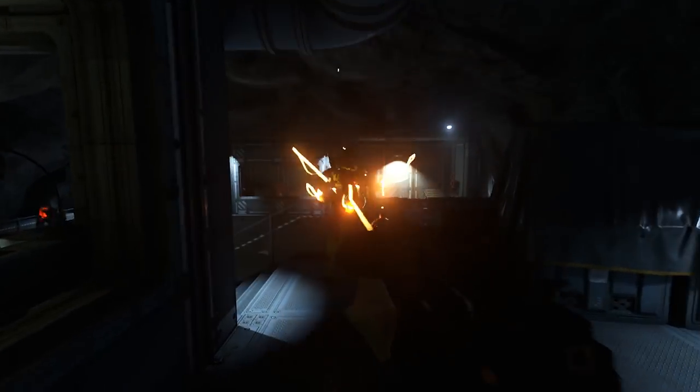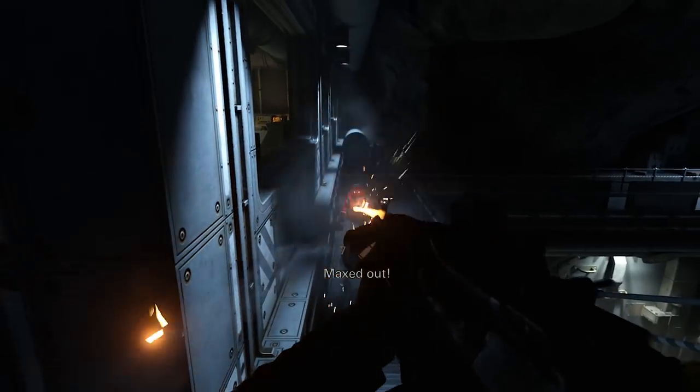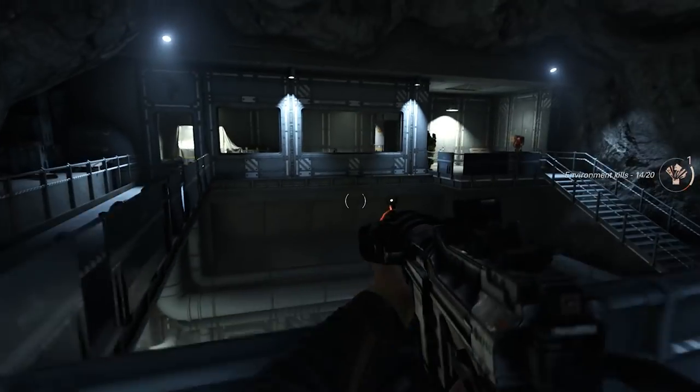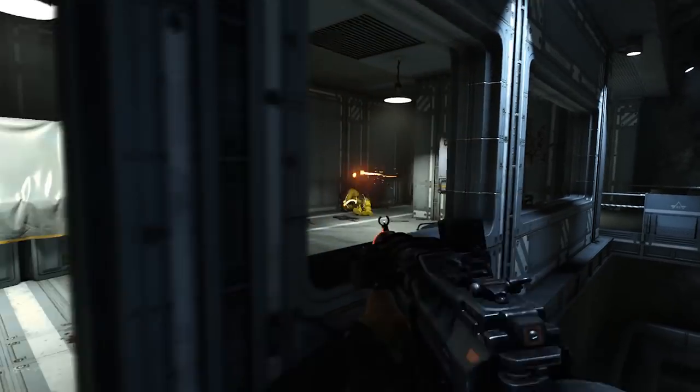The SMG can also be upgraded with the nail gun mod, which heats the bullets making them more damaging but lowering the rate of fire. It looks like you're shooting lasers, so if that's your kind of thing, go nuts. It doesn't seem to boost damage per second that drastically, but it can save you from burning through too much ammo if that's an issue.